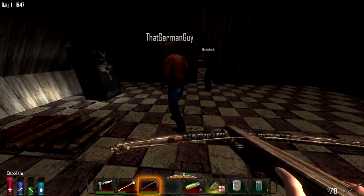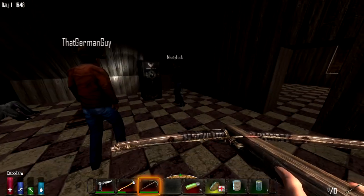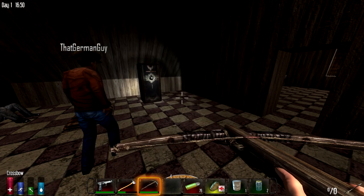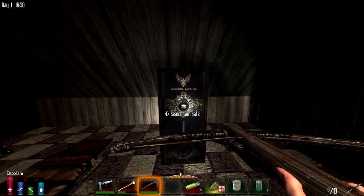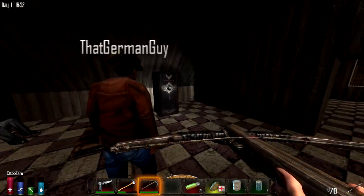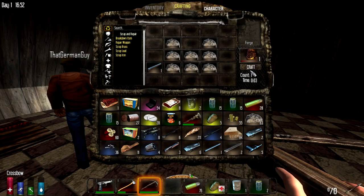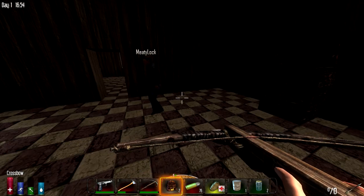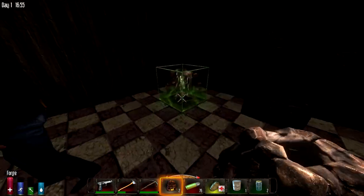There's a gun safe here for anyone who wants to spend 30 seconds staring at that. I wanted to put it into a player chest so it doesn't get reset. Once you've put something into it, it no longer resets. So if you just take stuff out, it'll reset. Actually, we might want to do that for the gun safe. I'm going to make a whole ton of chests.